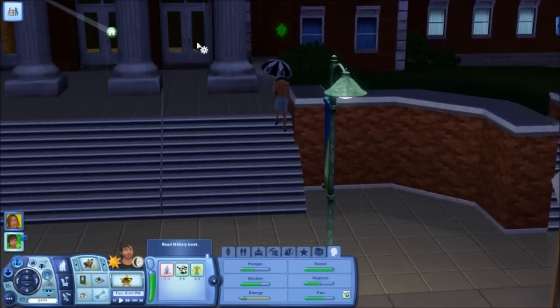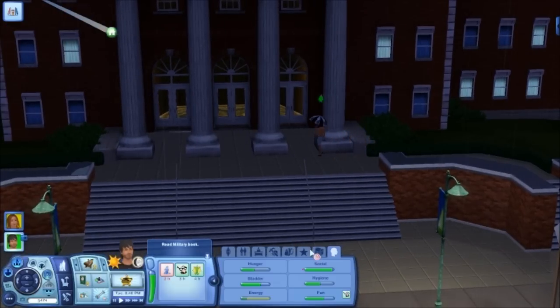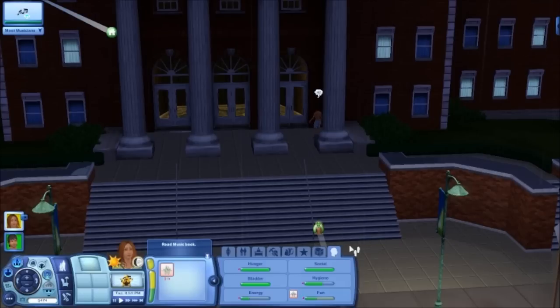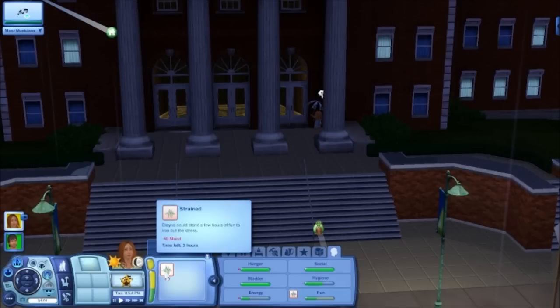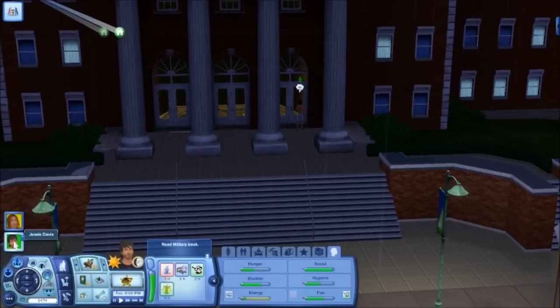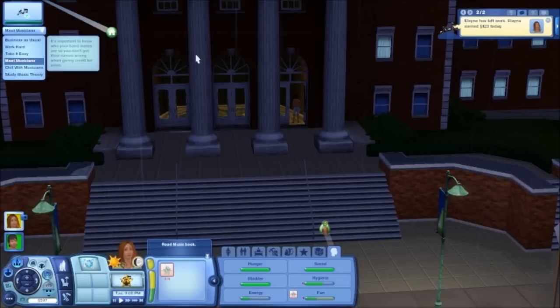Going up here, you can go ahead and take your photo, and we'll see what it looks like. She's now not doing too hot — why? Because you're stressed? You're stressed by meeting musicians? You're not hungry, so you got fed there. He's kind of hungry. Elena, you left work — why don't you come over here and do the same thing?